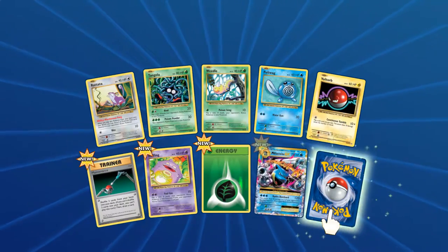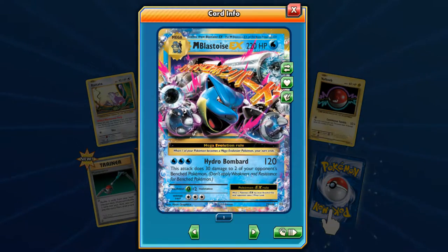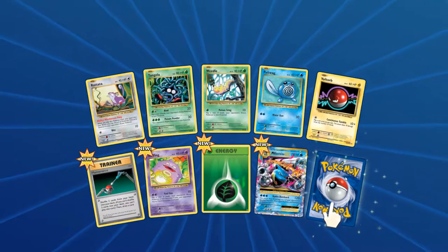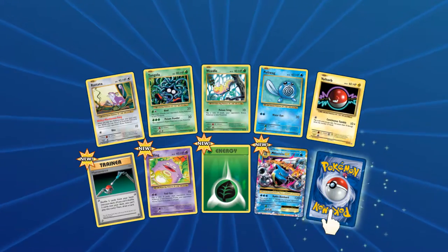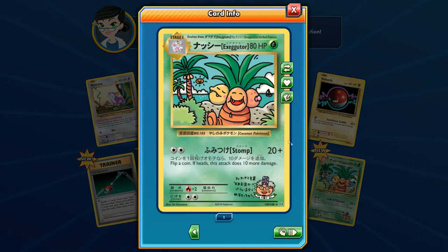Mega Blastoise EX has Hydro Bombard — this attack does damage to 2 of your opponents' Bench Pokemon, don't apply weakness and resistance for Bench Pokemon. Unfortunately I don't think I can play these cards without the actual EX cards. Let's see what we get in the next couple of pulls. The final card is a Japanese Exeggutor — or Exeggcutor.